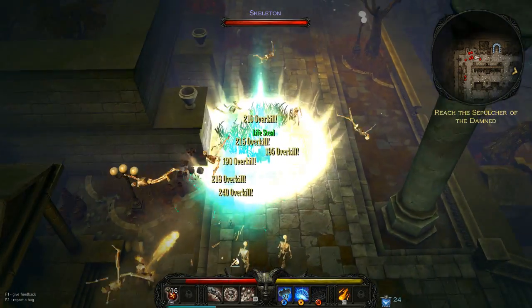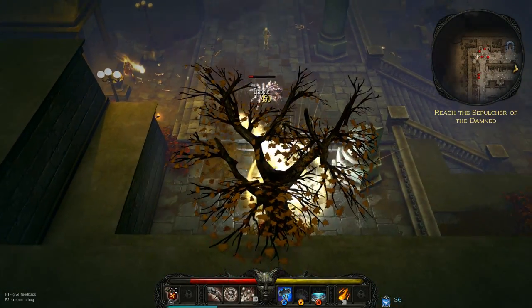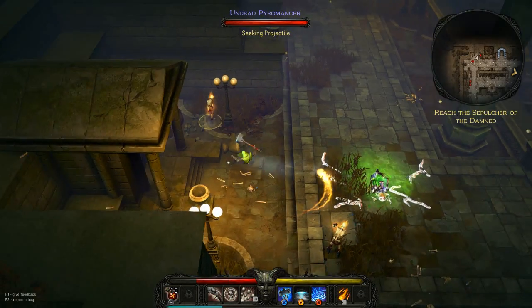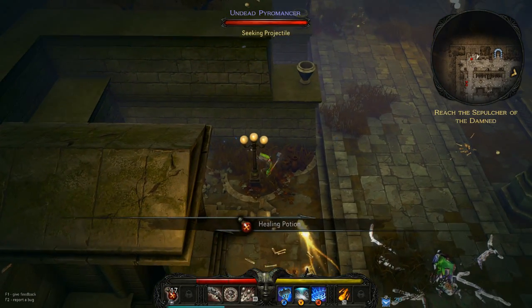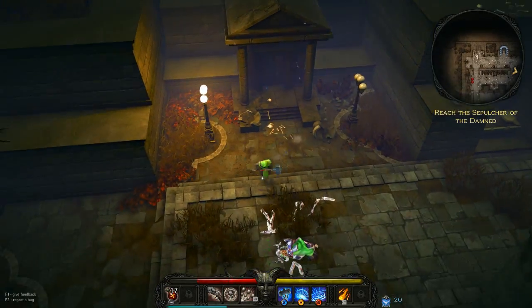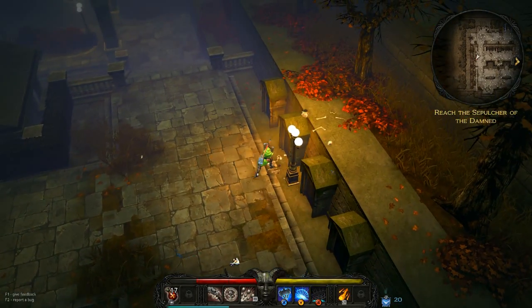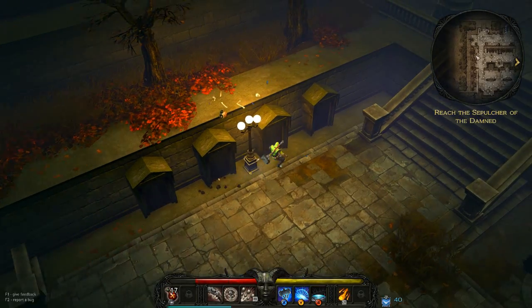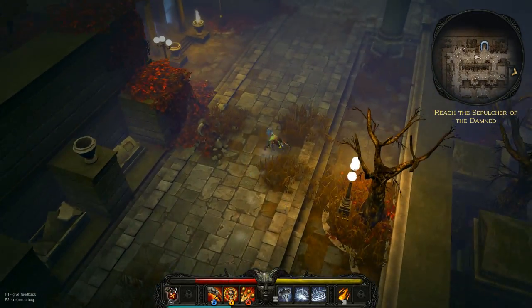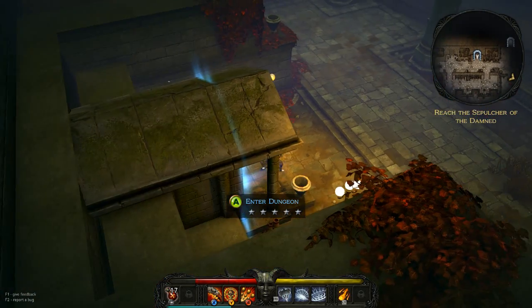Gather round boys and girls so I can Overkill you and cause a massive Explosion! That's the first healing potion I've seen in a while — got stuck in the corner there. Did I get him? I think we did. Boom — Overkill! Coming out of the ground and I'm just going to beat him back down into the ground. We can switch weapons pretty quickly. This is the dungeon — the Sculpture of the Dam, which is over here.